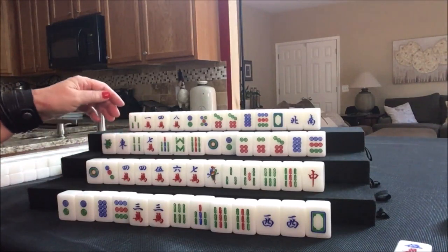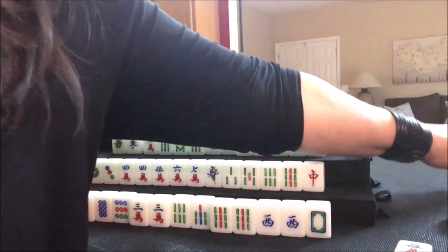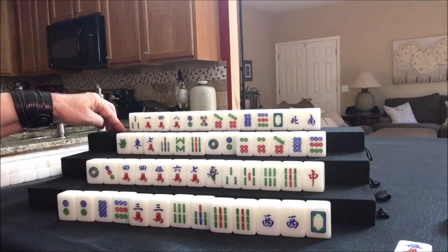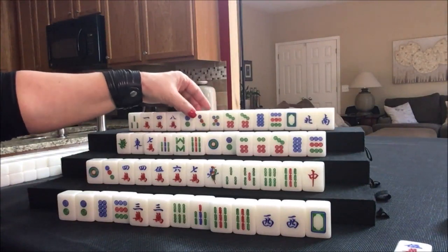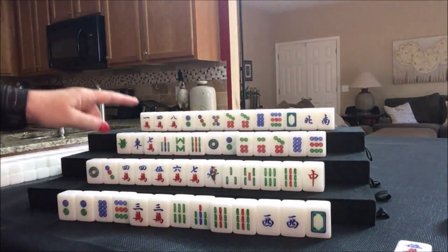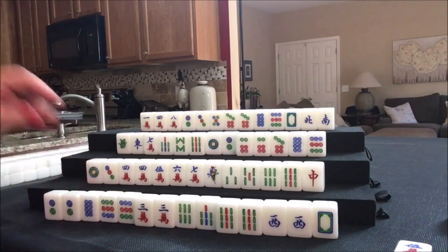We drew a green dragon — we want number tiles. Let's keep the honors and get rid of this four bam. We drew a three dot — that'll help with a half flush. Let's discard the three bam. Nobody can take it, so we draw again — nine dot. Now maybe we could play seven pair; we just got another pair. One, two, three, four, five pairs — seven pairs is 24 points, that's number 19. Let's go for it.